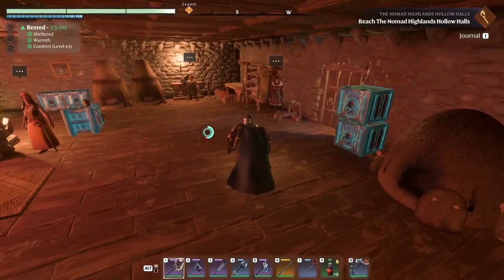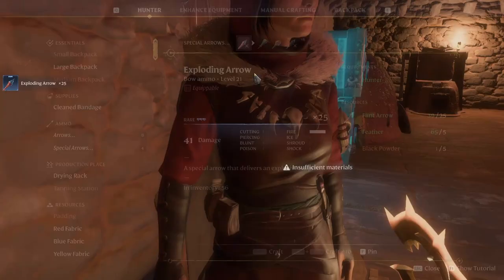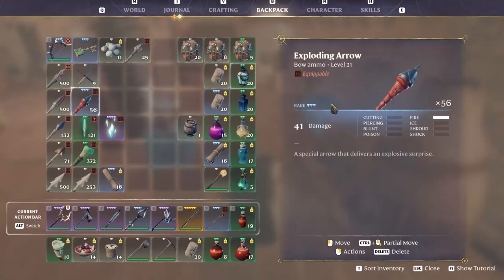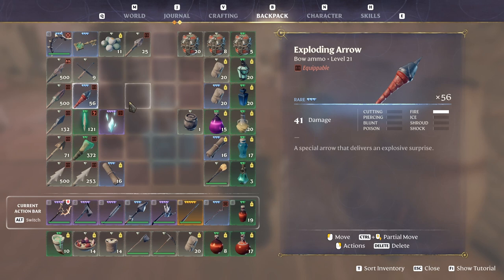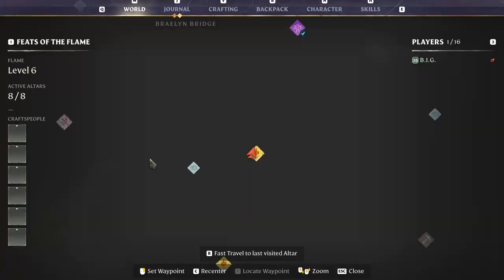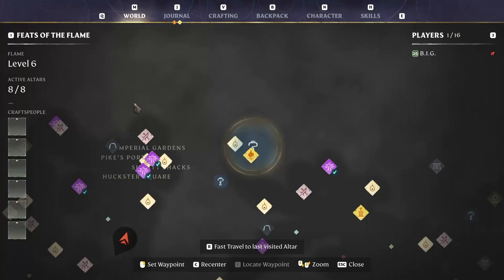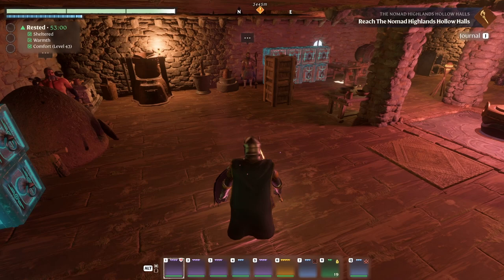We got plant fibers in here as well. I still have 48 runs on me, gotta drop them off. Craft — please make me 50 special arrows. I'm missing blade powder of course. Well we got 25 more — better than what we had before. We got 56 exploding arrows. I don't know when I'll have the occasion to use all this.